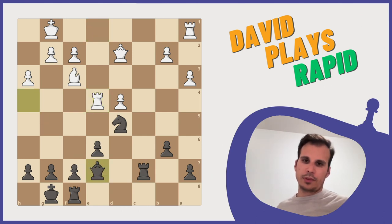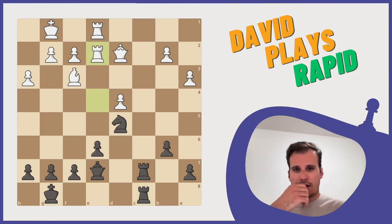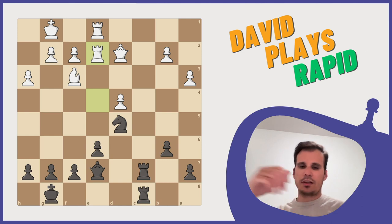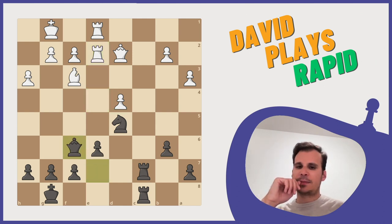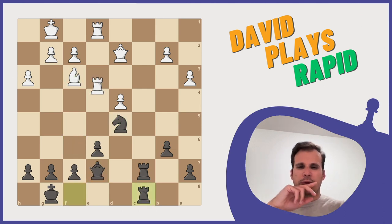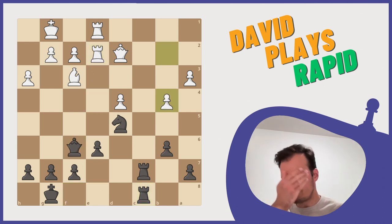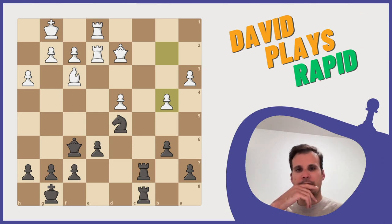Let me go back. I think I quite like this. What's the best way to actually put pressure on d4? I think this is the best way. And also, I think he could have taken my knight here before. Now he could have taken. This isn't too bad.